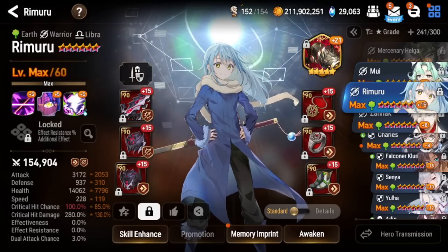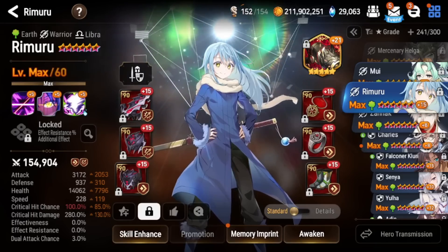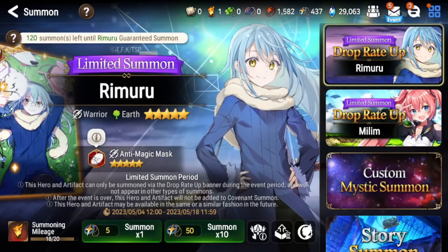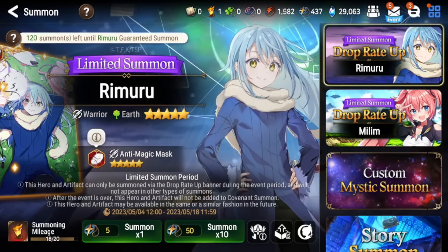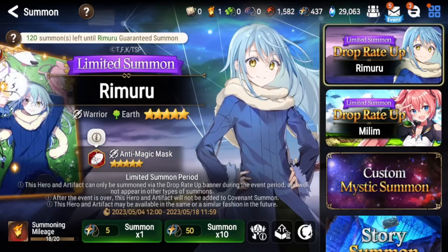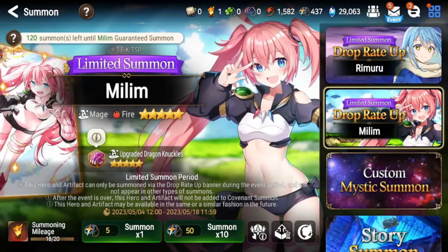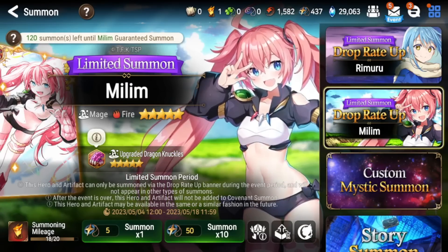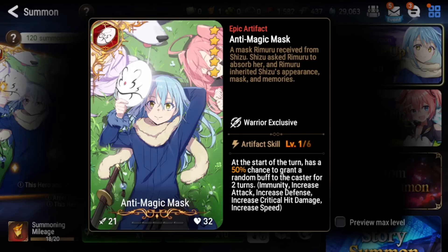If you don't have Rimuru, I definitely recommend pulling for him. Keep in mind he is running alongside Milim, who is another very strong PvP unit, so consider your options. Also, Smilgate has teased that a new unit is coming out alongside Rimuru and Milim — the collab ends on May 25th, so the new unit will probably arrive around May 11th as a triple banner. If you're short on bookmarks, it might be worth waiting to see all three units before deciding who to pull first.